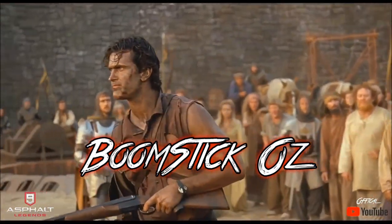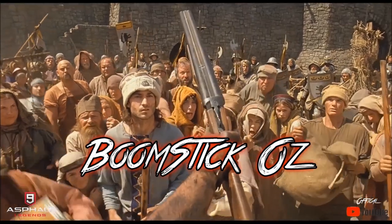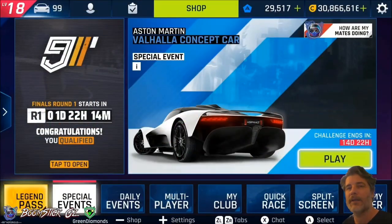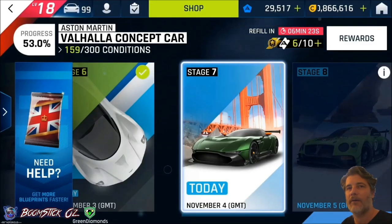See this? This is my Boomstick! Hi everyone, Boomstick here from Renegade Racing. Today we're looking at the Aston Martin Valhalla Concept Car Special Event, and we'll be taking a look at Stage 7 which uses the Aston Martin Vulcan.